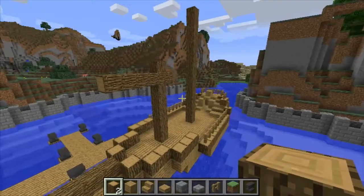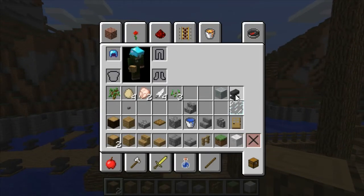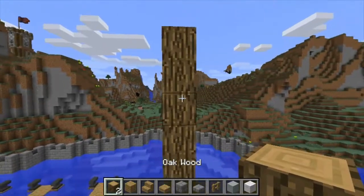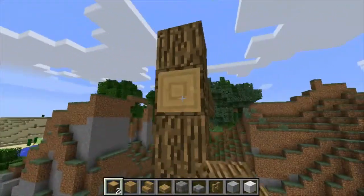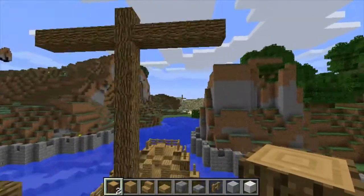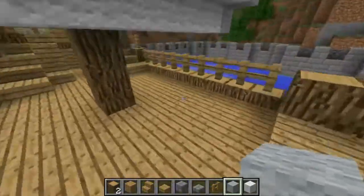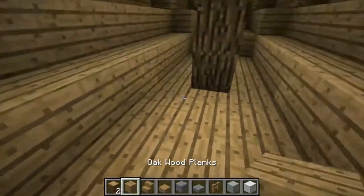Alright, I think I built the masts the way that I want them, and I have both the colors that I want here, so I'm gonna get the wool out and start working. I need to count - one, two, three, four, five - yeah, we'll go five. That looks better, I think. Finally I got the sails done, and the masts and stuff like that. I'm gonna put the ladder going down and up here, and I'm gonna fill this in because it's kinda useless.